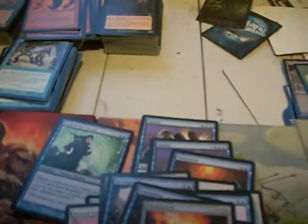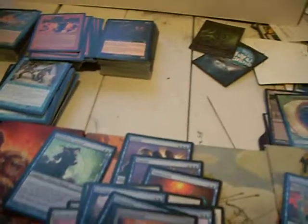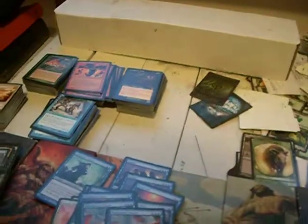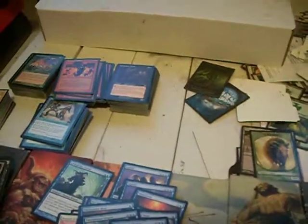Greatsword is really nice to break Arachnus Webs. Pro tip: if they put an Arachnus Web on your 1/1 dude who has a utility function, just throw the sword on him. He's now +3/+0, power of four — Arachnus Web does not stick. Merfolk Looter. You can see the Lord of the Unreal. I also had two Phantasmal Bears and two Phantasmal Dragons. When I could get the Lord and the illusions on board all at once, it was awesome — you couldn't stop that.